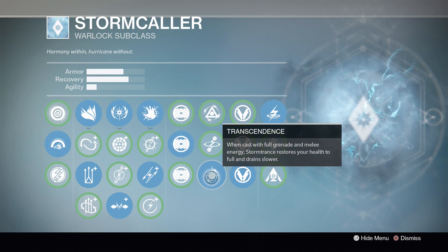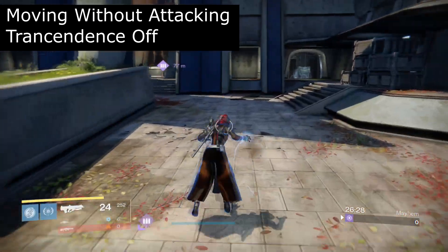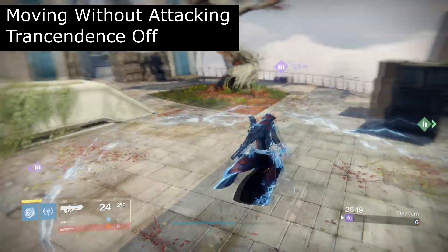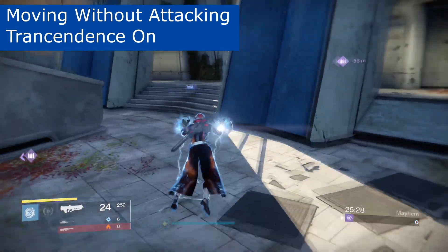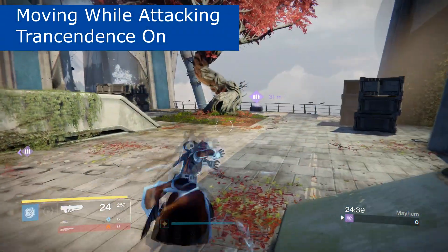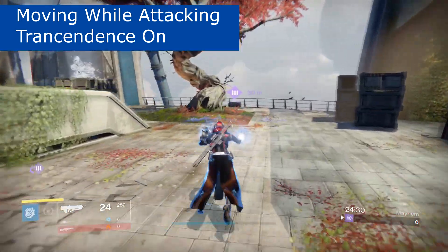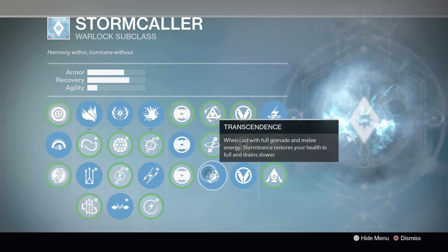We're going with Transcendence — when you cast your super with full grenade and melee energy, your Storm Trance restores your health to full and drains slower. I'll play a clip so you can see exactly how long you have, and it is quite a noticeable difference. You'll see me with and without Transcendence, both with the attack button held and just moving around the map. You get quite a bit more out of your super with Transcendence active — you can literally go from one end of the map to the other to hunt down your prey. You can easily get team wipes and sometimes get back to their spawn and kill them again with the same super.